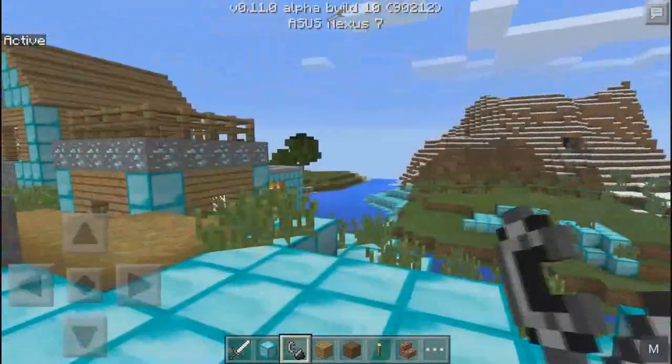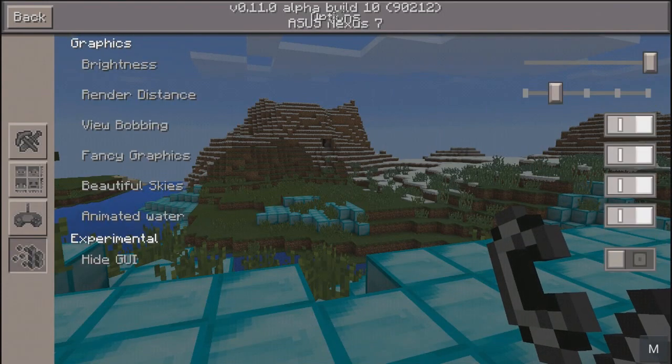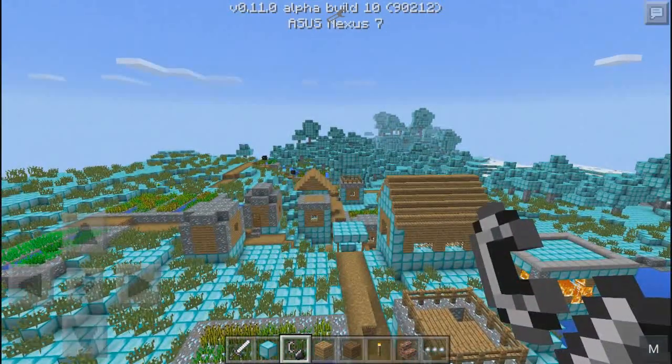It's not diamond yet — you're probably wondering why. What you want to do is go into options and then change your render distance, just like this, and as you can see it changed everything to diamond and diamond ores as well.